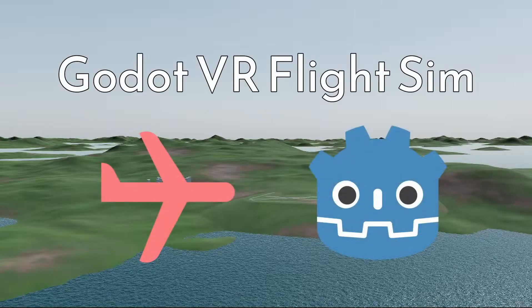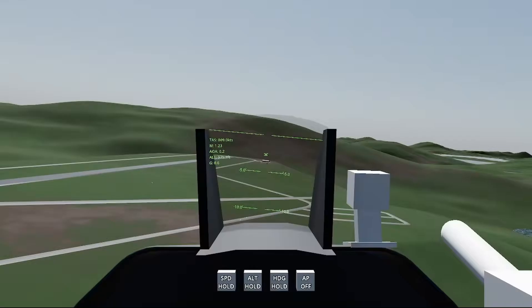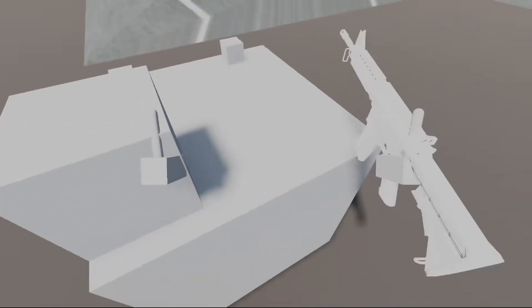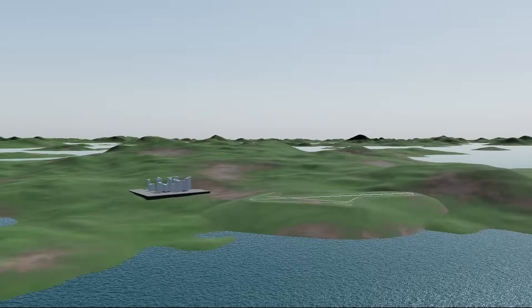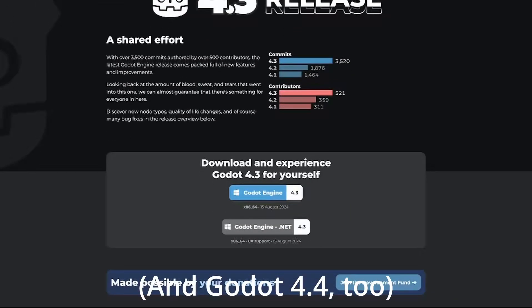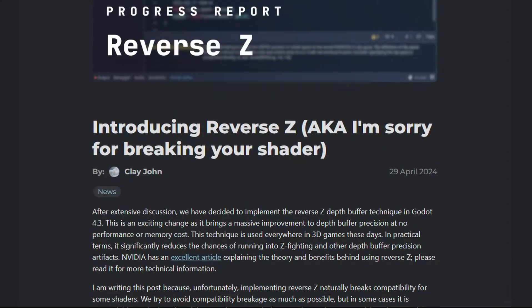Hello, and welcome back to another devlog for my Godot VR Flight Sim. In the last video, I introduced heat-seeking missiles, propellers, split rendering, and a prototype physics interaction system. Since the last video, Godot released the 4.3 update, which included a change to rendering that makes the split-view rendering system obsolete. Luckily, this means I have one less system to contend with.